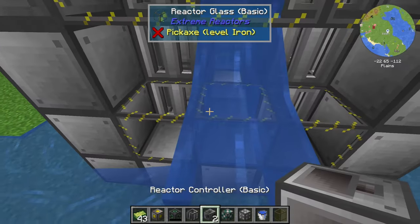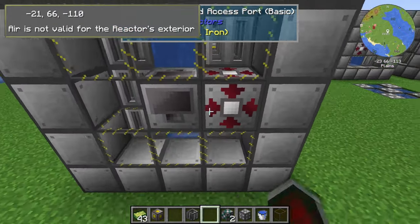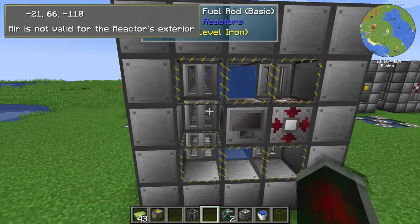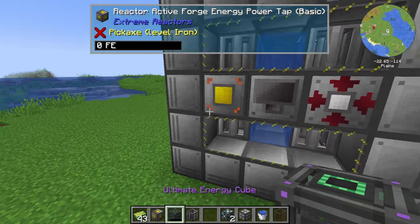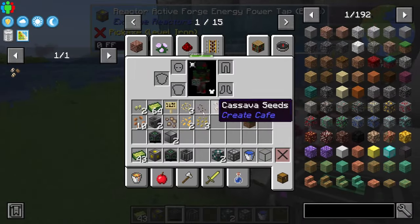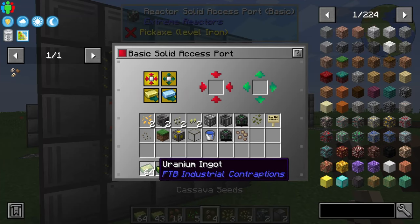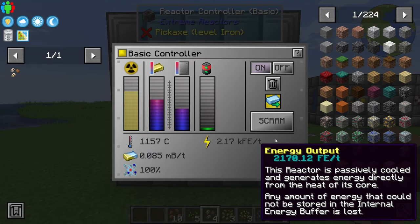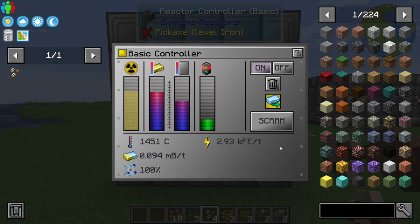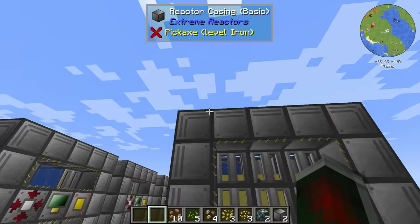At the top of those fuel rods you'll have a control rod, then you'll want to fill the interior with coolant — in this case water buckets. Make sure you place nine of them. Place down a reactor controller. Now add the solid access port, which is where you put in your yellowrium or uranium. Finally, add the active forge energy power tap where you place your power cubes or cables. Chuck in some uranium and press on — there you have it, one big reactor. Note: they're actually called Extreme Reactors. You'll know the build has worked because the casing gets these little lines on it.